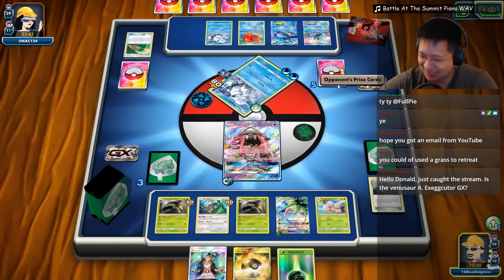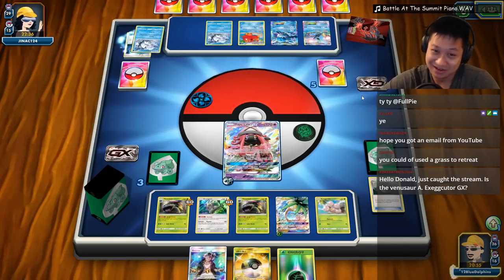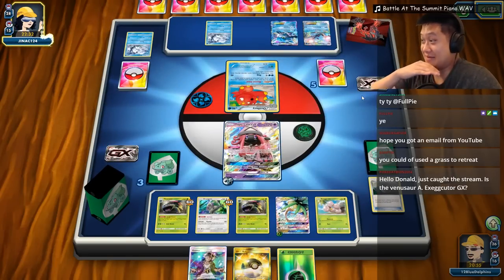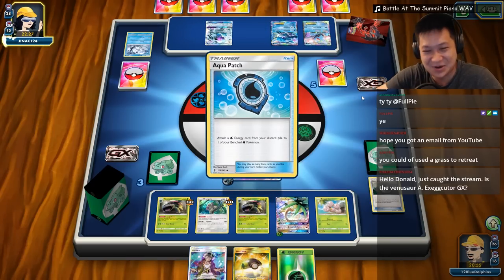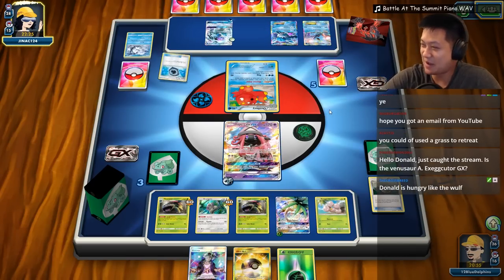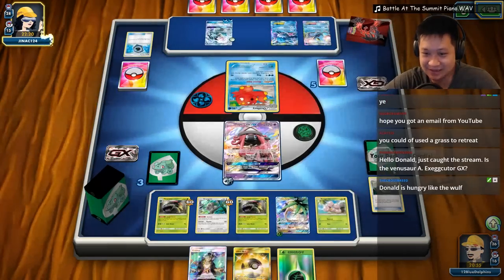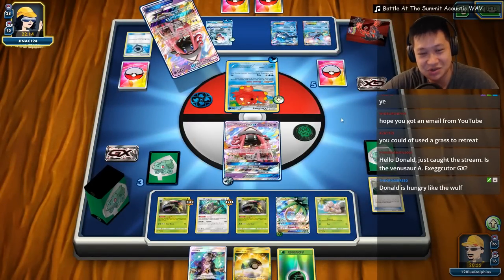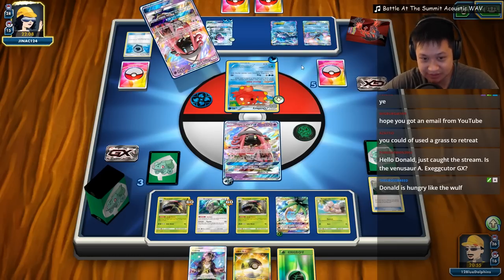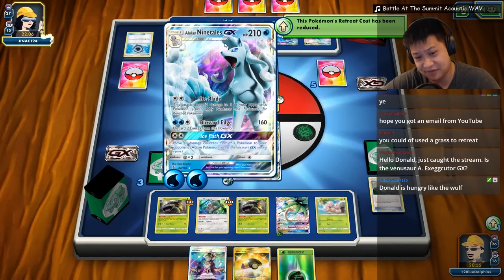Just insurance — because if this Venusaur goes down we're in a lot of trouble. He took my Vulpix. He opened with Lele and Vulpix, and I was like oh my god. Donald's hungry. He's got this guy out, so I'm gonna need a Choice Band. How many Choice Bands have been used? One. There's one more, because I only have two. Sushi Master's up as a free retreat. Aqua Patch, so he's coming for revenge really soon.